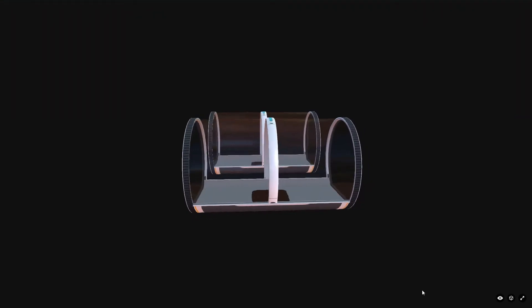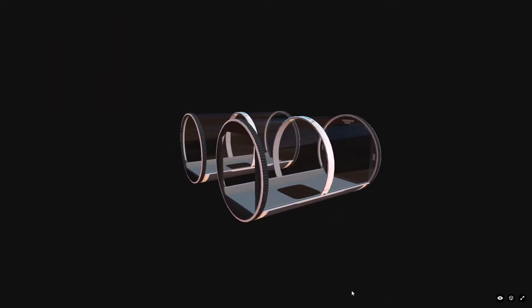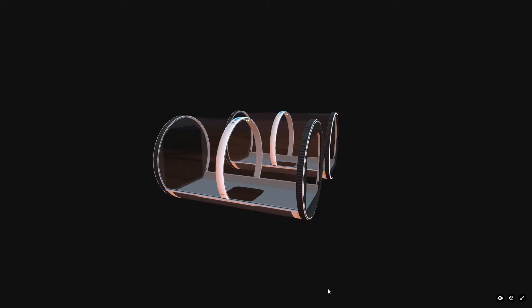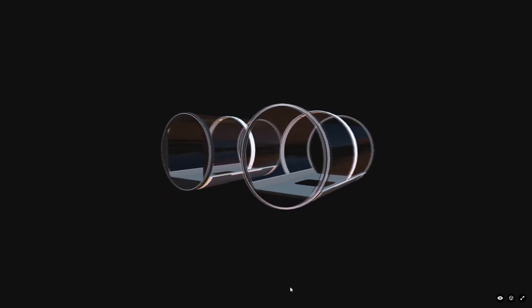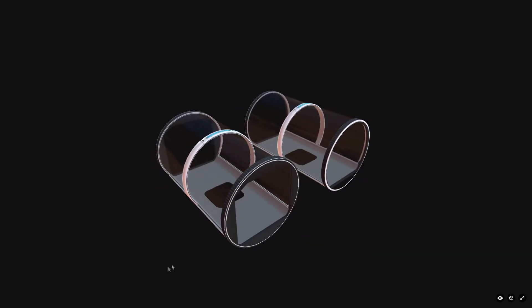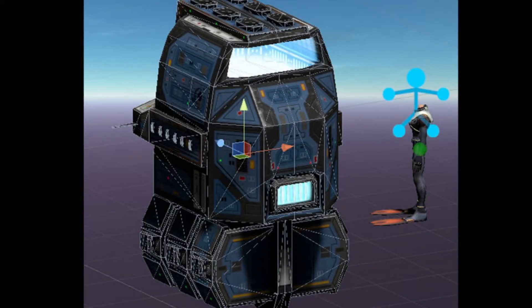Speaking of corridors, most of you probably already know that glass corridors are coming into the game at some point. Windows are cool enough as it is, but this will make the game a lot more immersive from inside your base. If you built your base somewhere like a jellyshroom biome with the big fluorescent pink mushrooms, the light coming in through the glass would make the base look a whole lot nicer. I think it's a really cool idea.